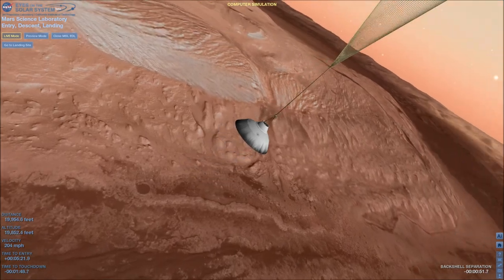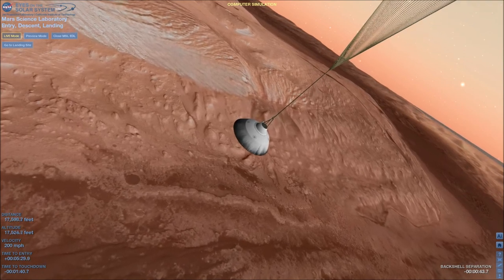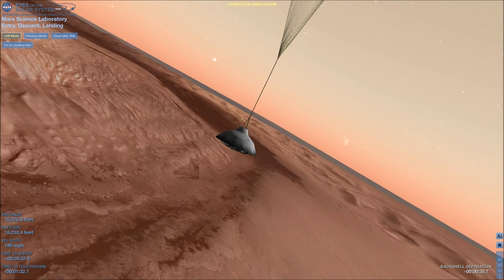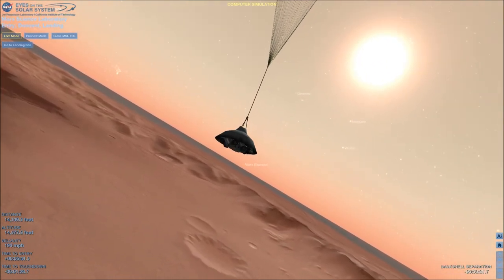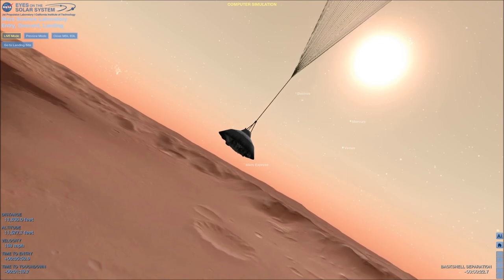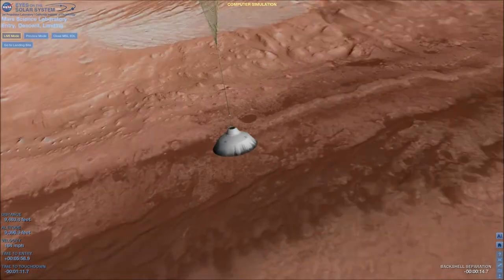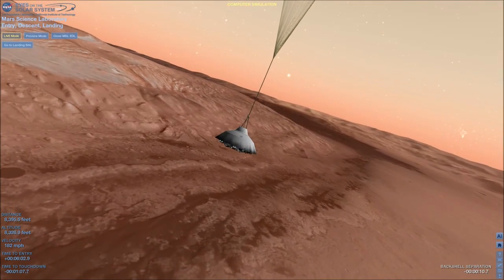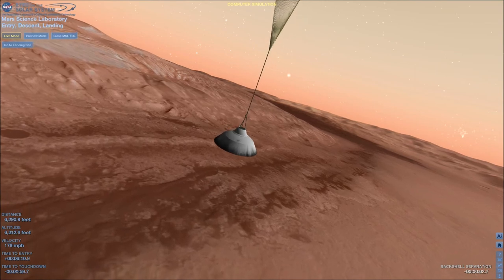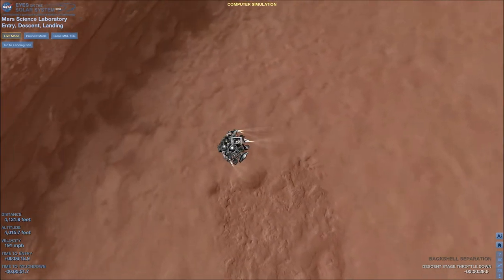Heat shield has separated. We have found the ground. We have lost expanded tones due to Earth occultation as expected. We are standing by to prime the MLE engines in preparation for powered flight. We are down to 90 meters per second at an altitude of 6.5 kilometers and descending. We got some TWTA warnings — it is in battle short mode so it should power through. We are down to 86 meters per second at an altitude of 4 kilometers and descending. We have lost tones from Earth at this time. This is expected. We are continuing on Odyssey telemetry. Ground solution equals minus 10.8 meters. Vertical velocity of minus 82.8 meters per second.